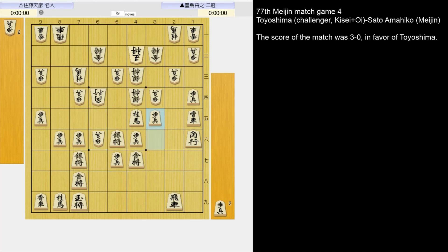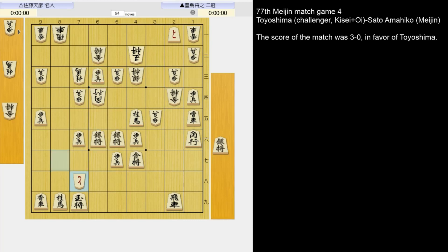3-5 pawn. This puts pressure on the third file while trying to pry open the diagonal for the bishop. If he takes the pawn, 4-5 pawn — good for black. If he takes with the silver instead, also good for black.